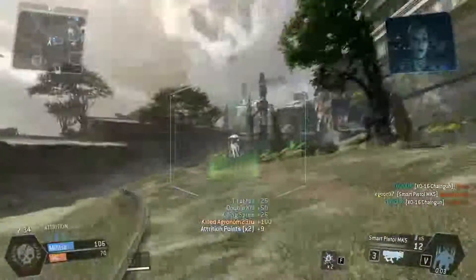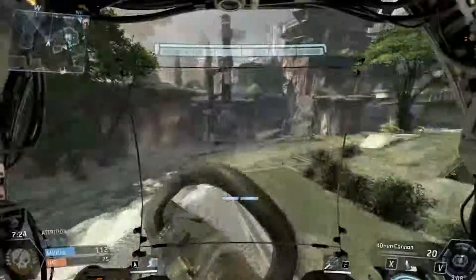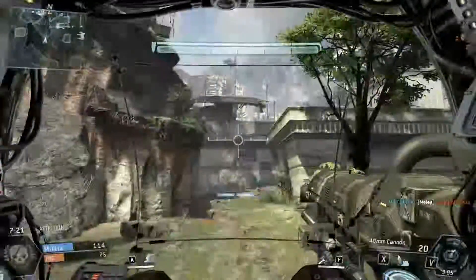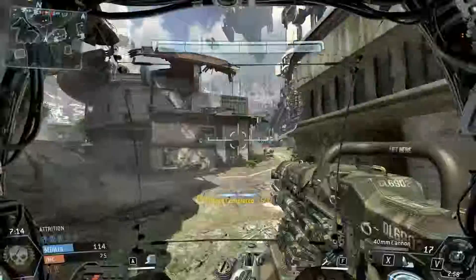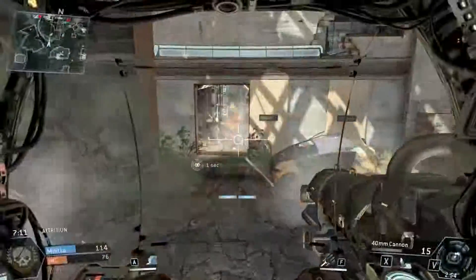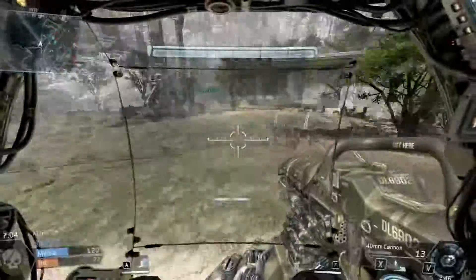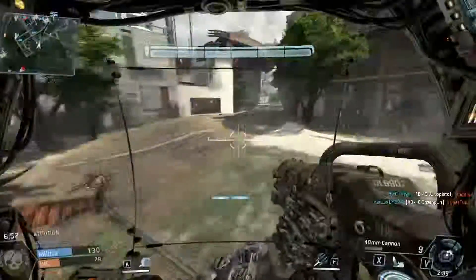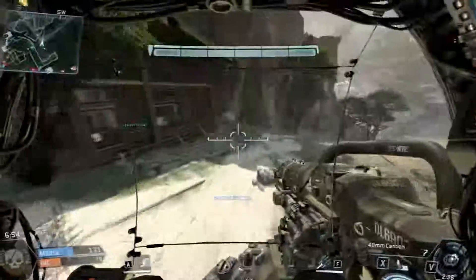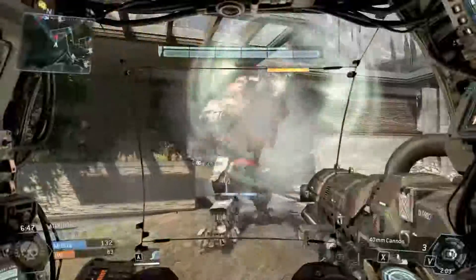Alright, here's my Titan coming. Let's get in. You have these small bars in the middle at the bottom - that's a dash. And if you dash, you use your jetpack to go a little bit to one side. There's an enemy Titan. Let's go - time to have some fun.